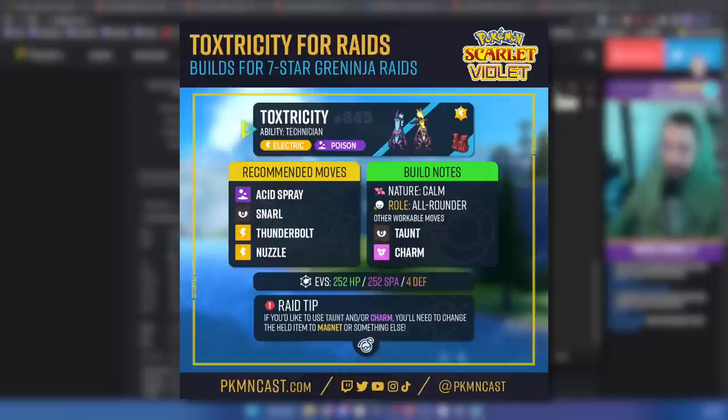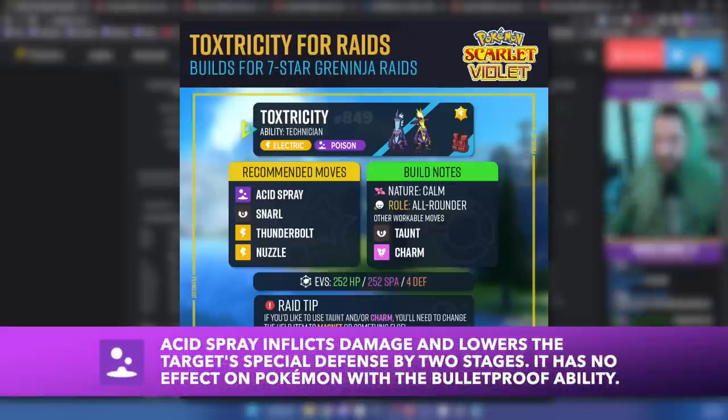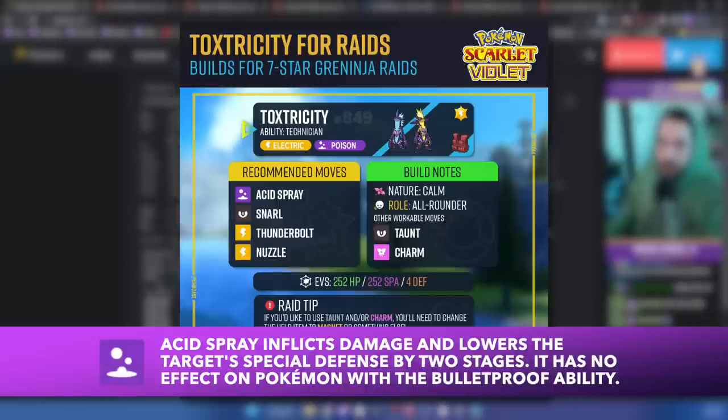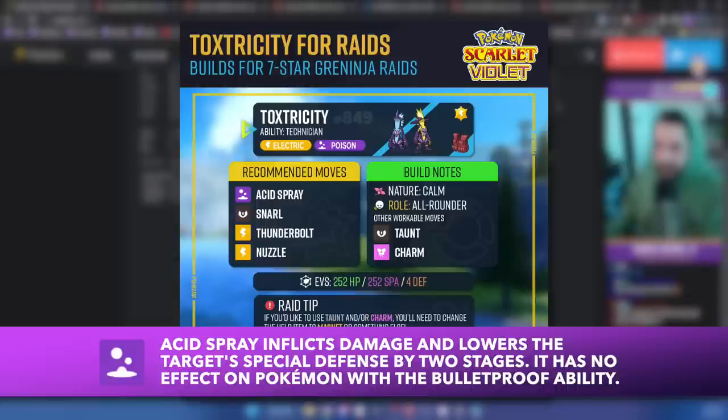This is probably my most favorite build: Toxtricity with the ability Technician. Toxtricity is an Electric/Poison type Pokemon with the Electric Terra type, also wearing an Assault Vest. Assault Vests don't let you use status type moves like Helping Hand, Recover, Taunt, or Charm — so if you want those moves, you have to remove it. But the Assault Vest works so well on Toxtricity. We start with Acid Spray — my absolute number one move in raids — which lowers Greninja's special defense by two. We have Snarl to control Greninja's special attacks, benefiting the whole team.